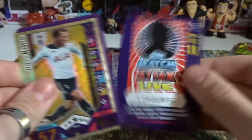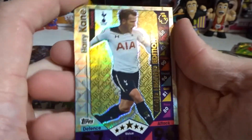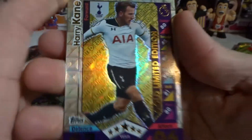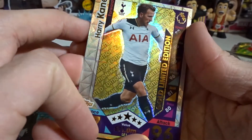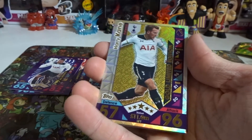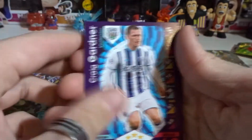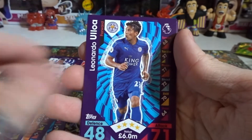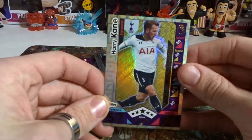Now for the bonus starter pack with the gold card on top. They kind of spoiled it by having it face-up. Last code — make sure you only take one so everyone can get one. We have the Gold Limited Edition Harry Kane card from Tottenham Hotspur — that looks awesome! Just the gold design — pretty damn cool. We also have Gunter, Dawson, and Ayew.